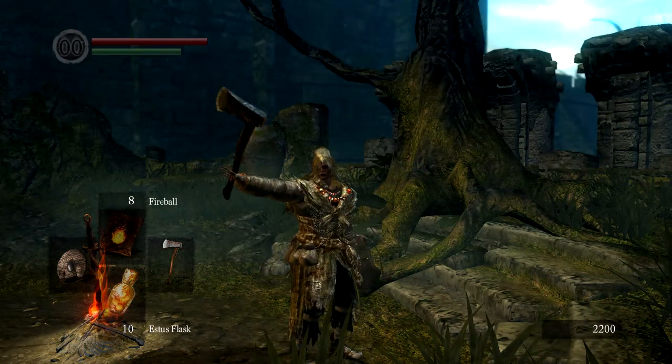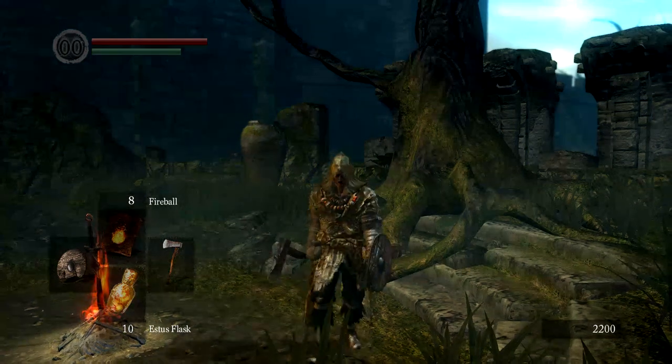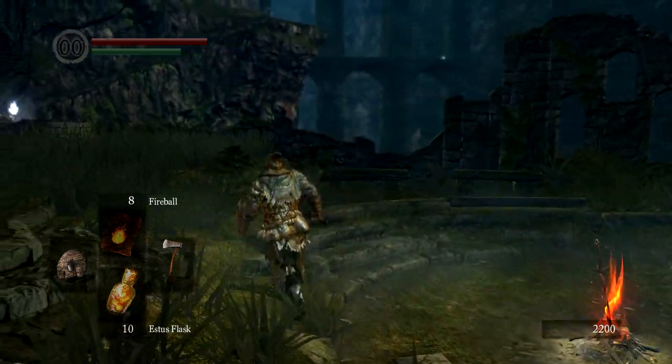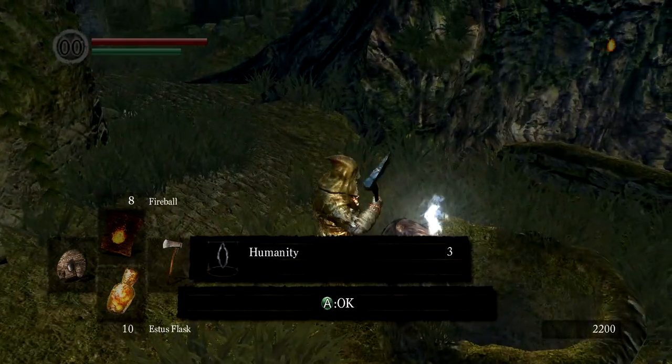Hey guys, Michael here. Today's Dark Souls video is how to kill Pinwheel and how to get the Rite of Kindling at the very start of the game. It can be easily gotten within 6 minutes from reaching Firelink Shrine.